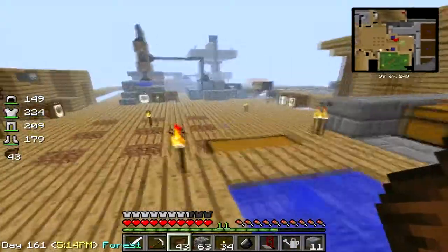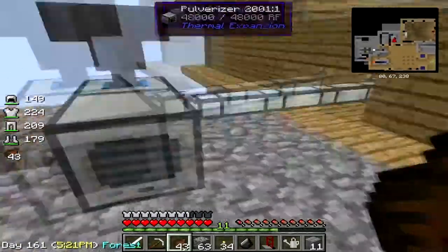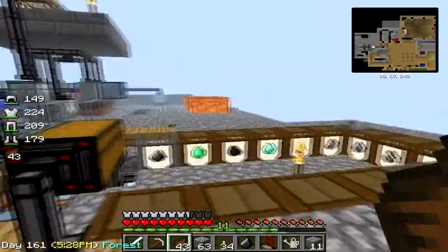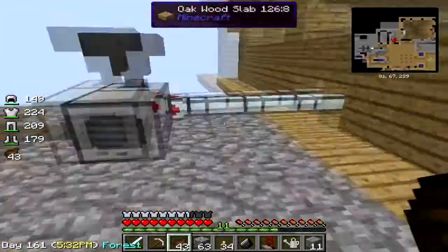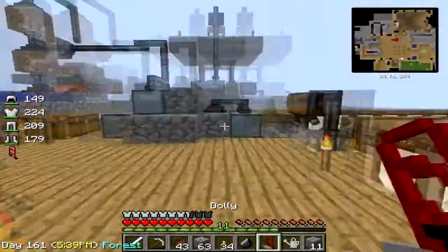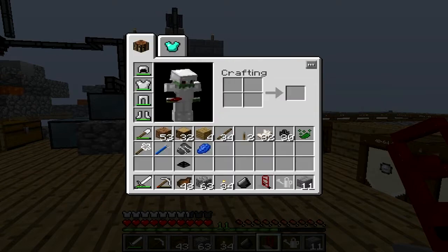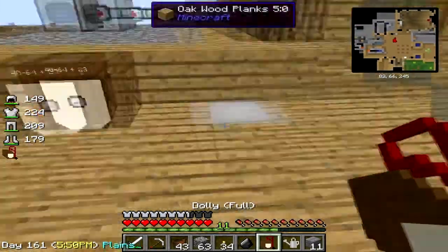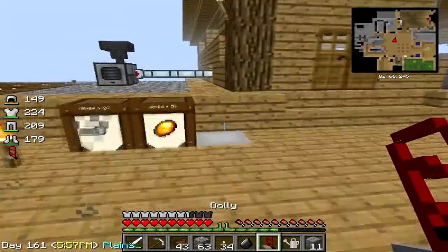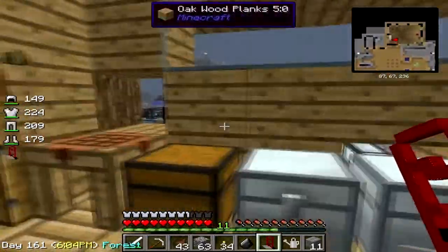We're going to work on the AE system and I already found a spot right next to here. Let me show you the dolly — this is a dolly. It allows you to move items. Just right-click and you pick it up, but now you're slowed down while holding an item. You just right-click it back down and it stores everything. That's how I moved the barrel over there. Pretty good, cheap, effective.